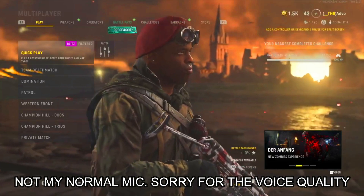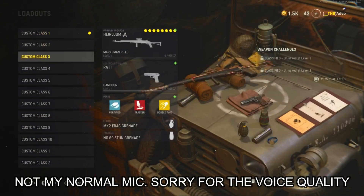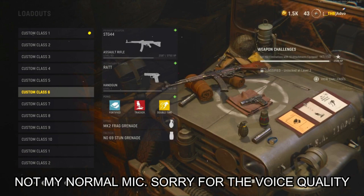Ladies and gentlemen, I'm gonna show you how to get your blueprints attached to your weapons. If you already unlocked some blueprints from Cold War's battle pass, did you know that there's an armory already in the game where you can apply your blueprints to your gun? I'm gonna go ahead and go to custom class.